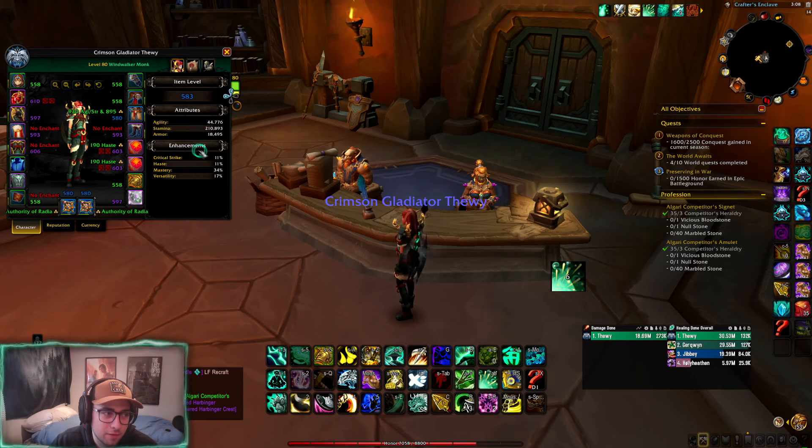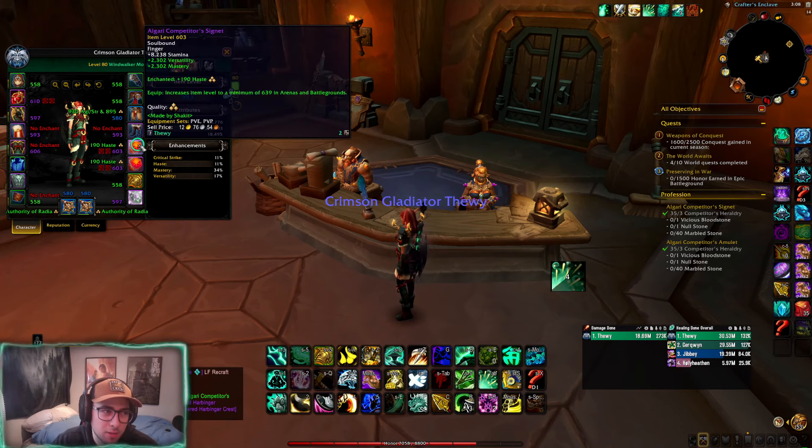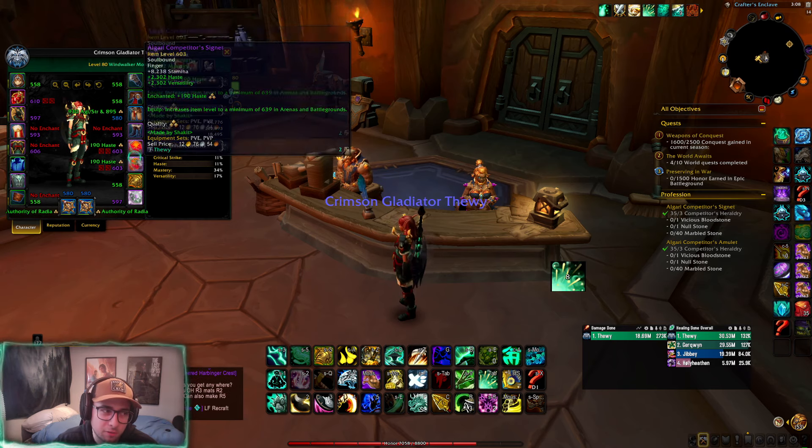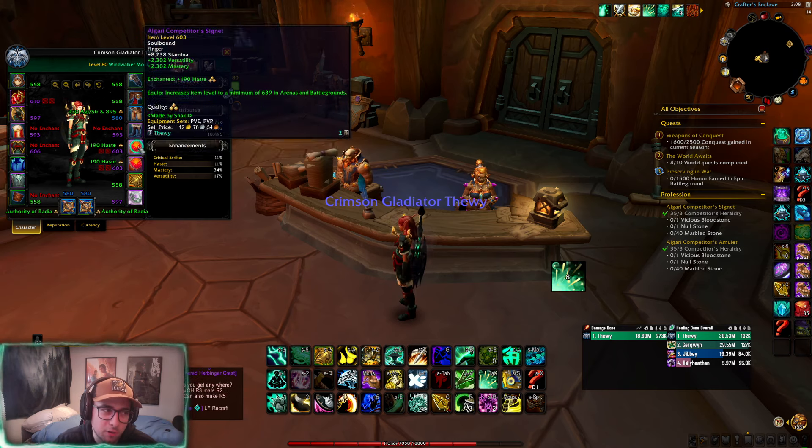Right off the bat we have two crafted rings — one verse/mastery ring and one verse/haste ring. You'll need to use the corresponding missives for the stats when you craft these rings, and same with the neck. Each of the jewelry pieces costs three heraldry, so with the nine you get from the first starter quest you can craft three pieces of jewelry.